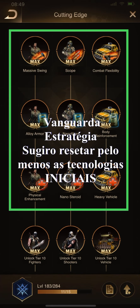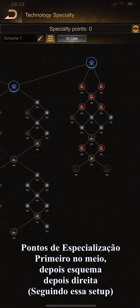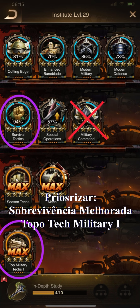Considering the cost benefit, the 8 events in Modern Blade attacks until level 5 or level 6. In Cutting Edge, I suggest you to reset at least the preliminary attacks. Here's the way the specialization upgrade works: first I improved the middle points, then I go to the left side, then the right side until the last points. The next tech has Priority — Survival Tactics and Top Military Tech 1. Between all the techs, the best are Survival Tactics and Top Military Tech 1.